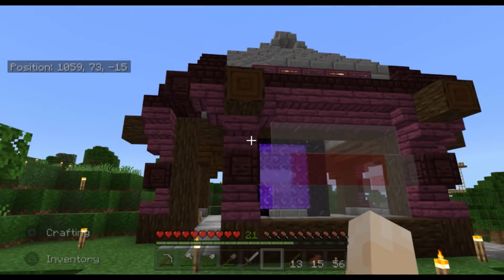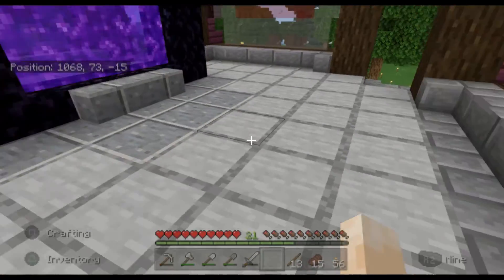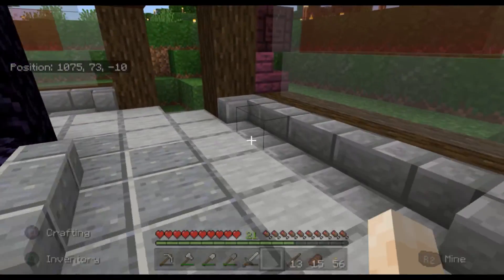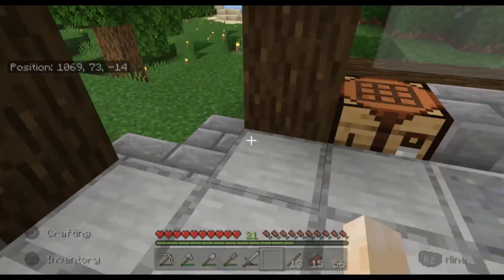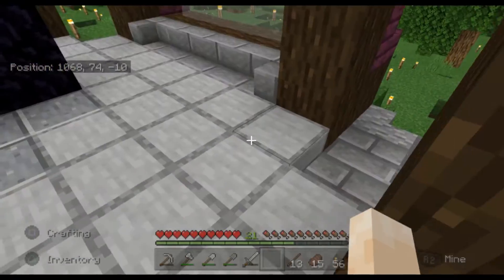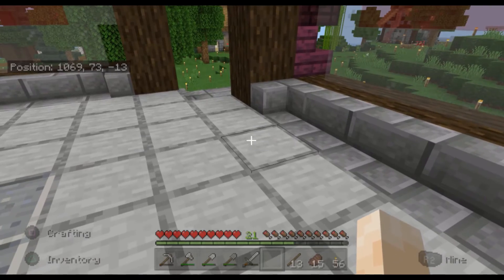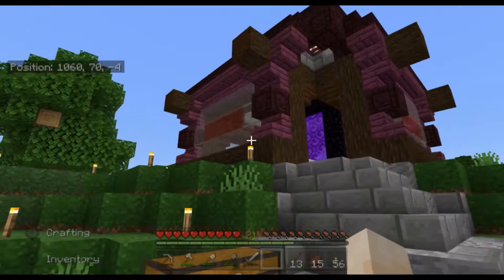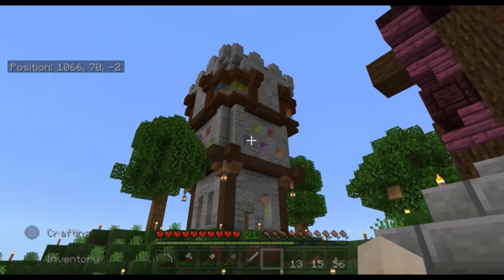This is the portal house. I went ahead and did the interior off camera — it's not much of an interior. I usually don't build a huge interior around my portals. In the Nether though, I will have a respawn anchor, some storage, a crafting bench, and a piglin bartering station eventually. I really hope you guys like this one.